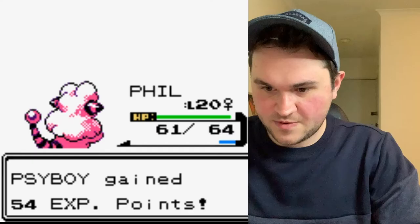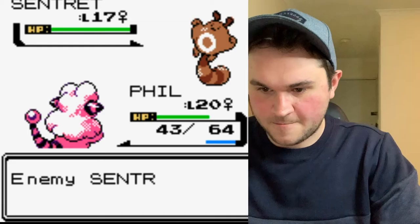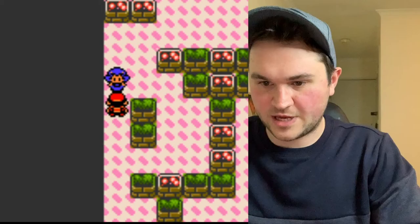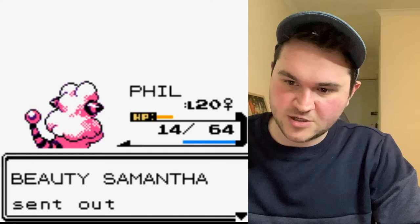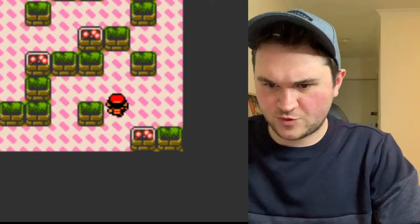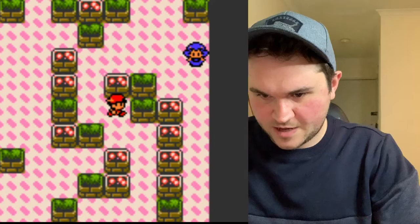We've done our exploring. Whitney is a normal type gym leader, which at first may sound really bad, but she's probably one of the hardest bosses this series has, especially early in the game. This is a really hard boss, particularly because of the Miltank she has, which has Rollout — another attack that compounds in power as you go. We want to train up our Sentret and Abra.